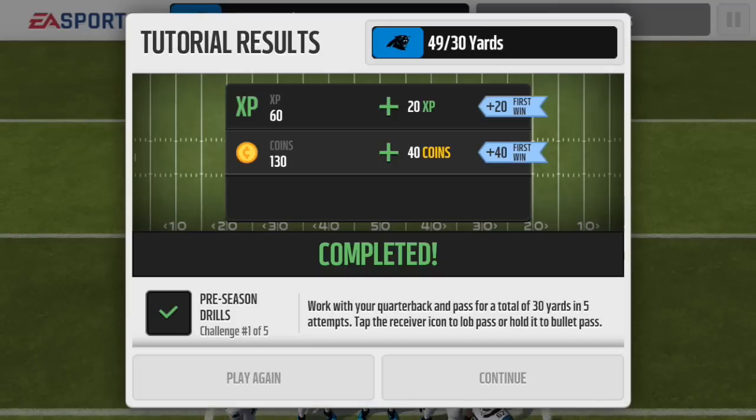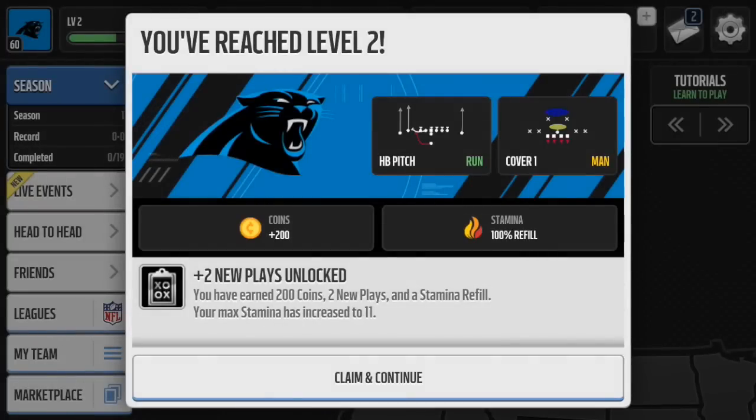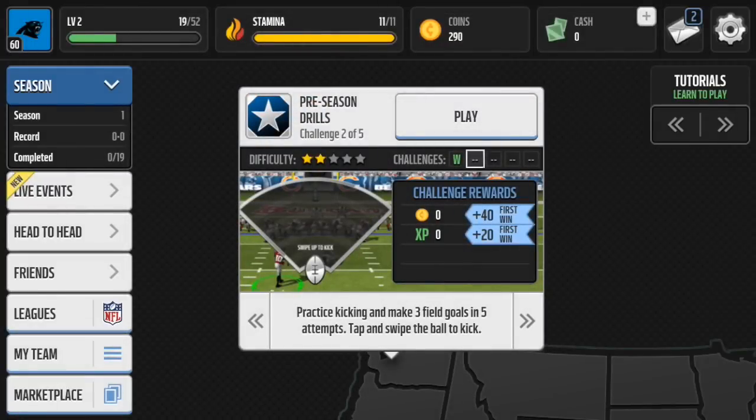Preseason drill number one is complete. Claiming my reward: two new plays unlocked, 200 coins, and my stamina got refilled. Stamina basically means you can play games — if you don't have enough, you might have to take a break. I'm level two now — sweet! Let's do preseason drill number two.